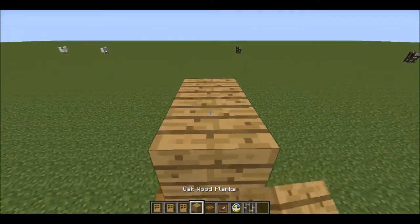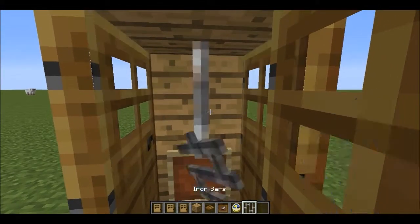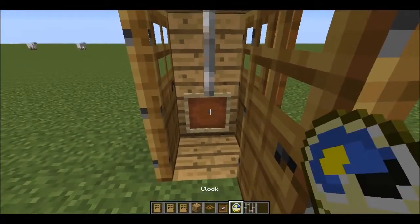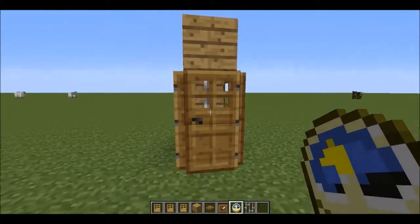You have to place it with the block. And then you do the bars there, and then you place the clock there. And that is how you build an old-fashioned clock.